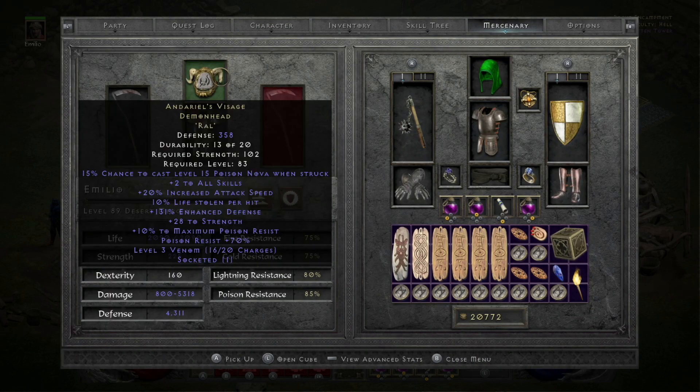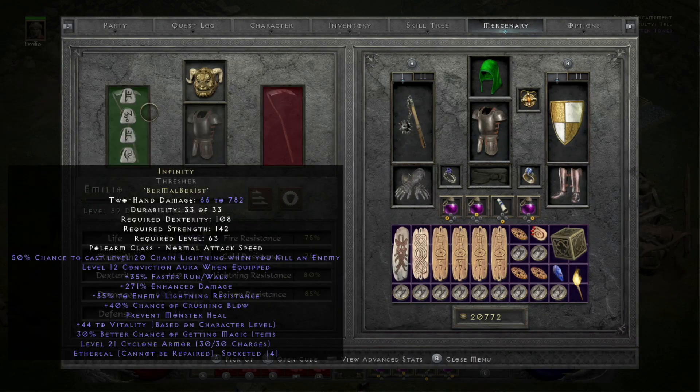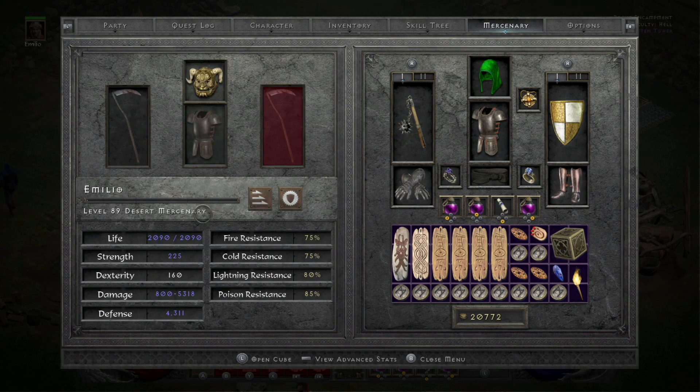For my Merc: Reaper's Toll with a Ral Rune in it for now, which is just to combat the negative Fire Resist. A perfect 15 ED Archon Plate Fortitude — low roll on Life, 2nd from bottom, and All-Res was 29. And then an Infinity in a Thresher. Kind of low on the Enhanced Damage, but it's not important for the Merc to do much damage — they just need to be there.